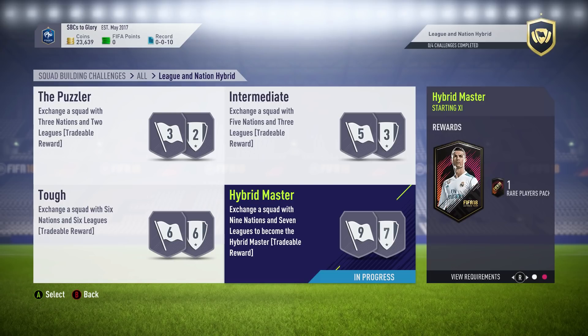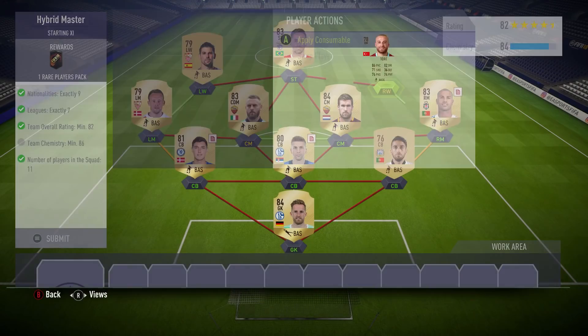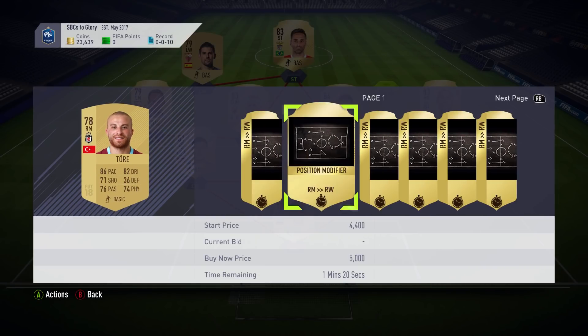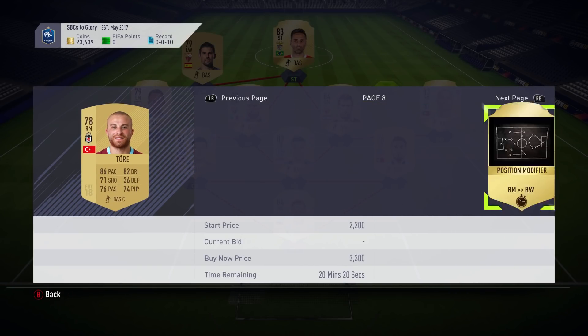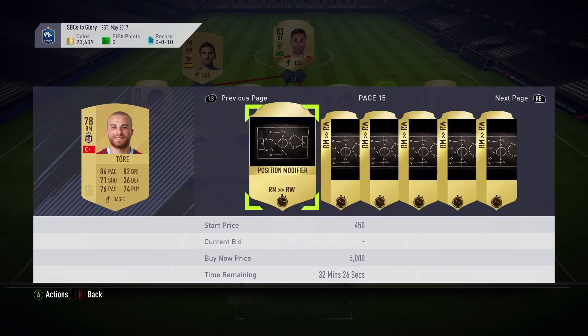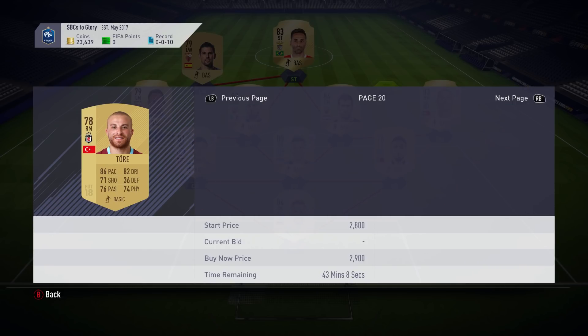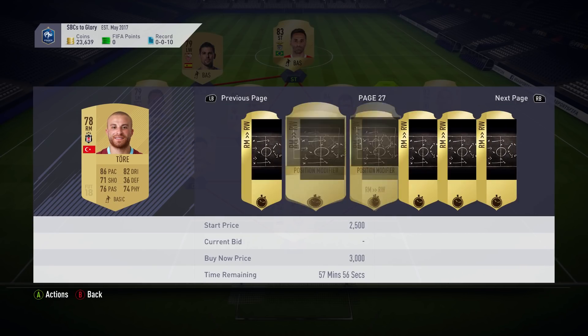Right now we are going to be doing this one right here called Hybrid Master. This one was a bit difficult to do because it needed loyalty, so it took me a while to get it done. Hopefully it's going to be worth it — it's a 50k pack. I have seen people getting 87-rated cards, informs and stuff. IS Carrot got a crazy pack from this one, I think he made around 60,000 to 70,000 coins from it.